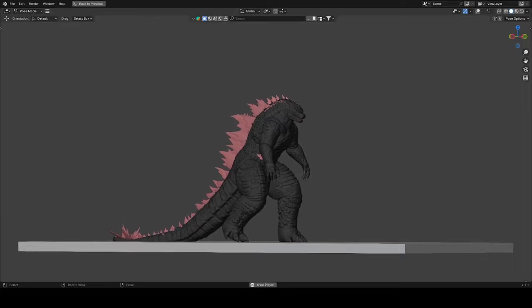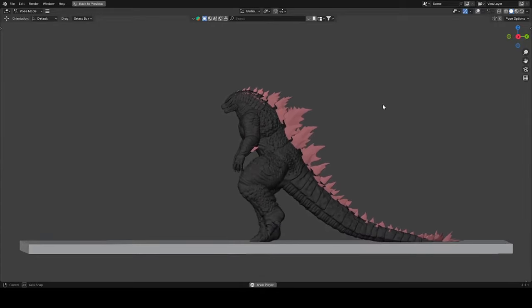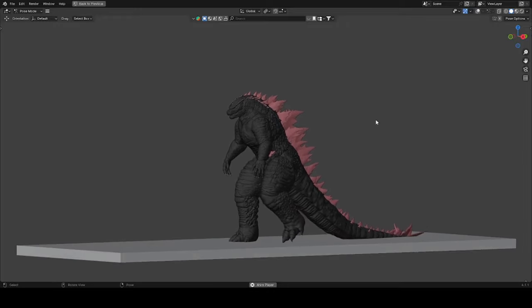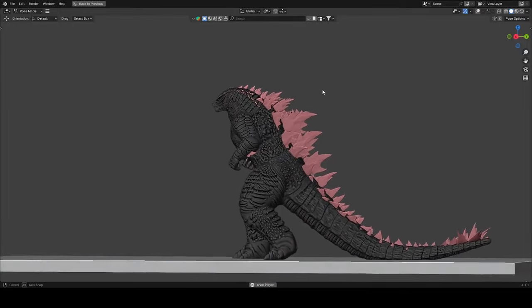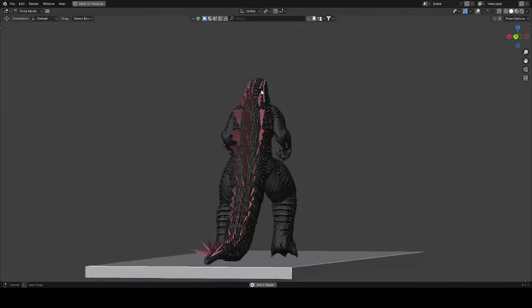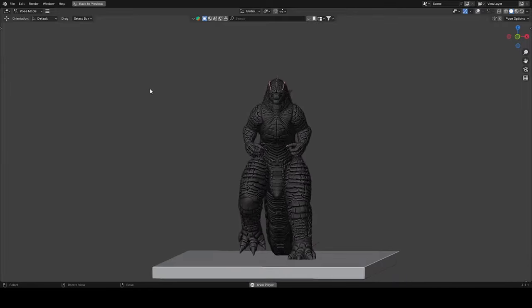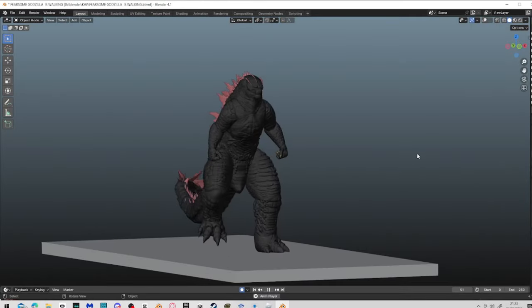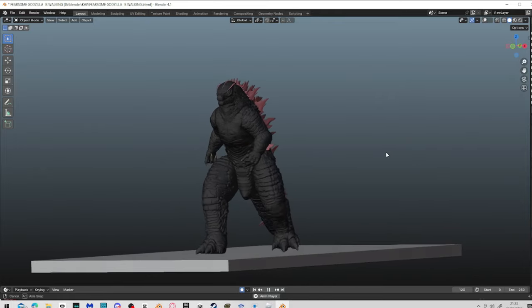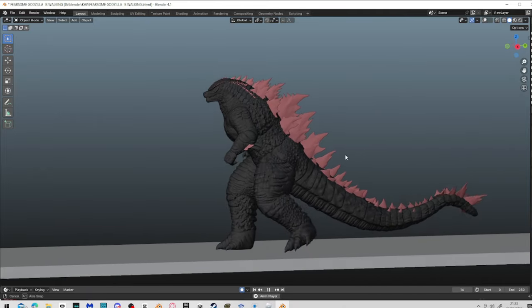I'm gonna show you guys the animation they made — the prototype walking animation for Godzilla Evolve. The walking animation looks good already, but they changed it. We can see differences between the first clip and the second clip: his hands are more tucked into his chest, and the walking animation might be a little slow. I think this third clip will be the finalized walking animation for Godzilla Evolve.